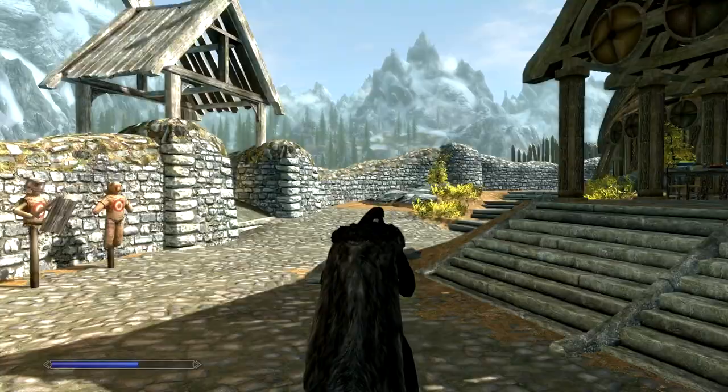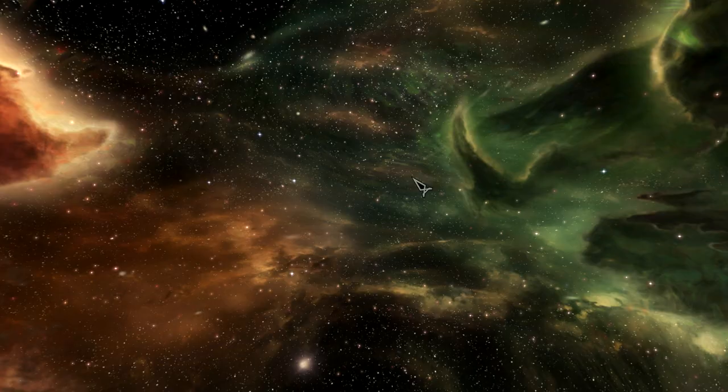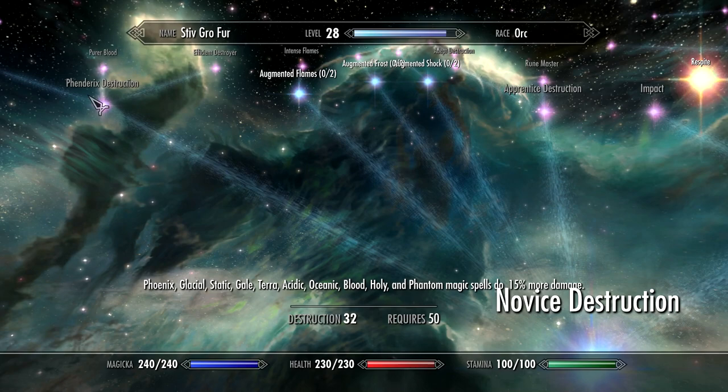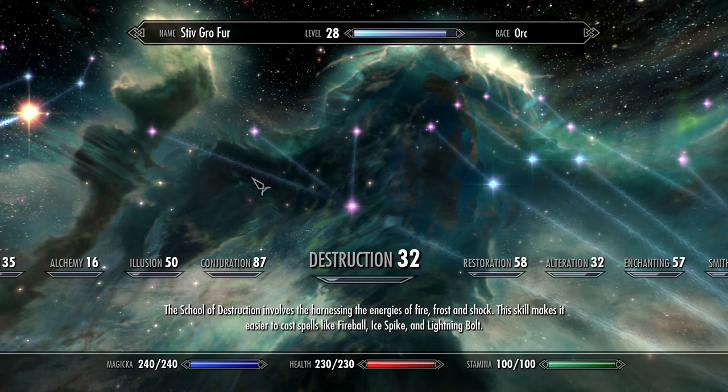Now there are also some changes to the perks, especially the destruction tree. If you go along to the destruction tree, you will see a complete extra branch going off in this direction: Fendrix Destruction, Efficient Destroyer, Pure Blood, and Lingering Acid. It's fairly obvious what those things do. But in general, there are just so many spells you are never going to be able to use them all in one playthrough.